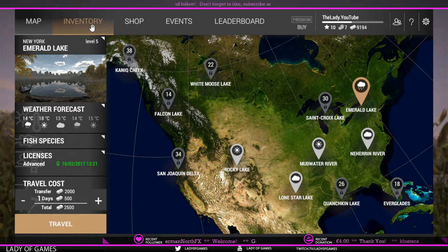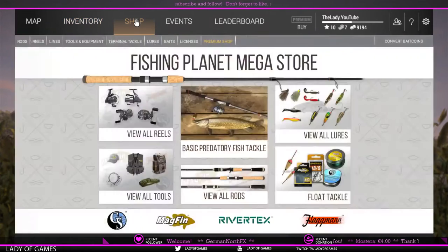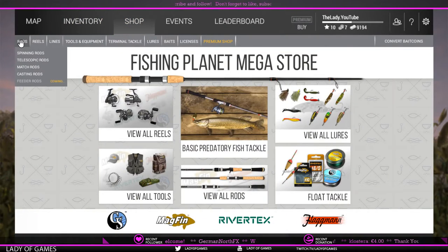I already made some purchases, but I'll guide you guys through every step. So say you have 20k — that is roughly the money that you want to have, 20k in credits. What you need to do then is go to the store, because in New York we've got Chain Pickerel, Chain Pike, Walleye, and Northern Pike. We will be aiming for Walleye mostly, because they pay the most.